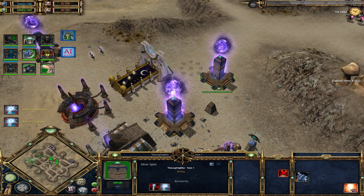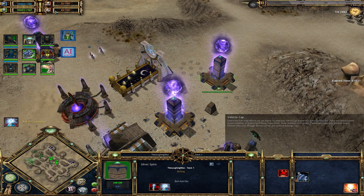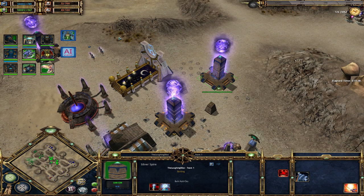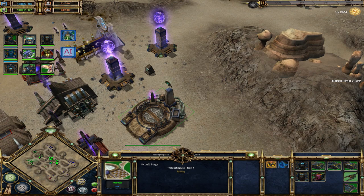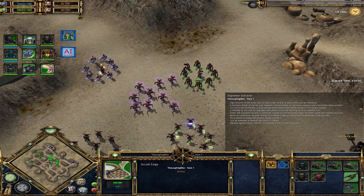The unit caps are also standard. You have squad cap and vehicle cap, starting with 10 and 0. You have upgrades of plus 5 each for infantry and vehicles. You get plus 2 vehicle cap from your occult forge, and plus 1 infantry cap from your various squad leaders — your deformed, supreme sorcerer, and so on.